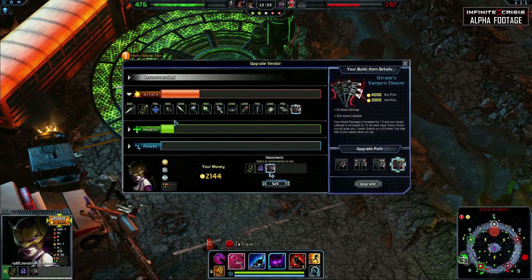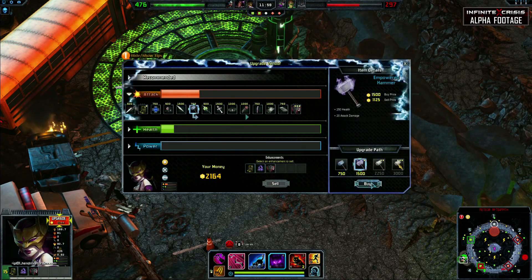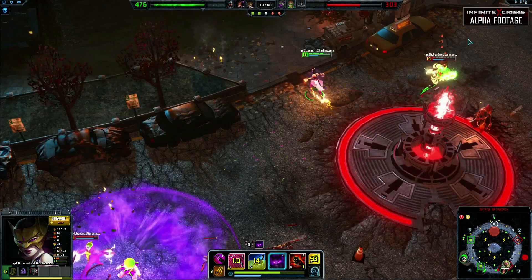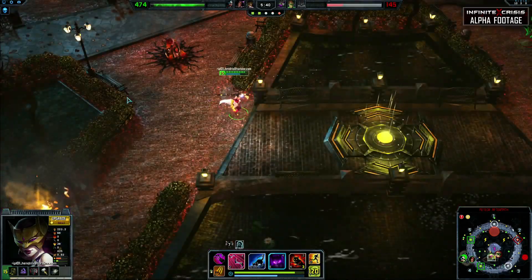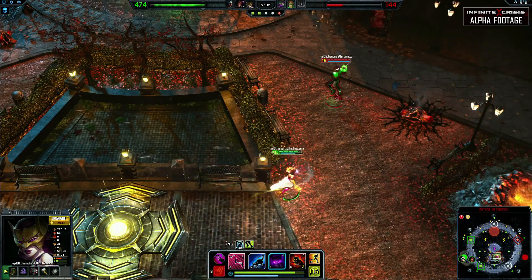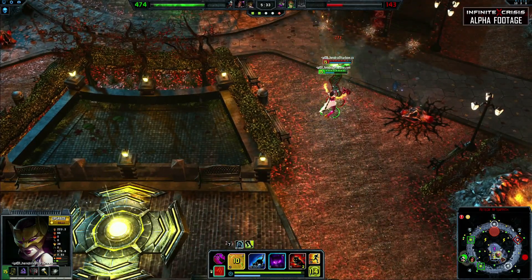When building Gaslight Catwoman, you need to go big or go home with truckloads of attack damage. By stacking attack damage and attack speed, you become a glass cannon, able to dish out ridiculous damage at the cost of almost no defense. Super speed and X-ray vision in the stolen powers slot enable Catwoman to secure kills that are just out of reach and scout out potential targets and threats.